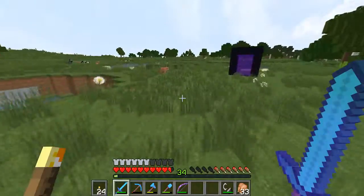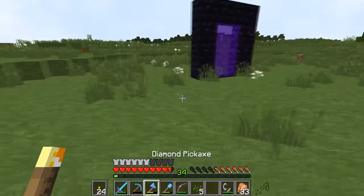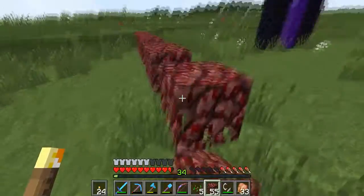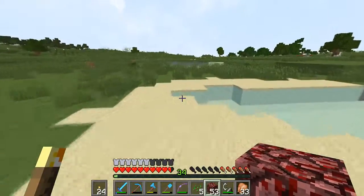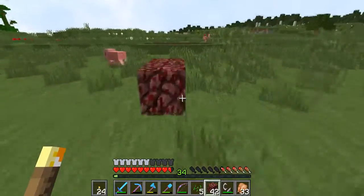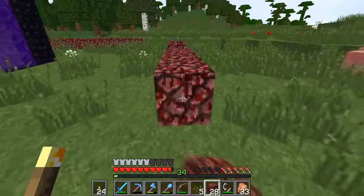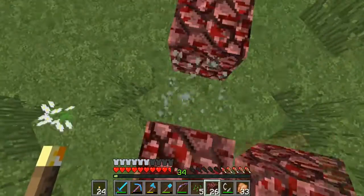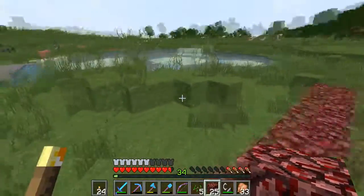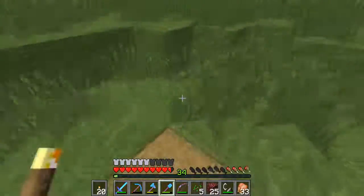I'm going to claim a bit of an area down here because what I want to build is a kind of entrance hall welcome center. I'd appreciate it if no one built inside this square — I just want to build something around about this size, nothing huge. Just a nice entrance way that's big and bold. Anything else, guys — come and claim it! We're probably going to have a path coming out of each of the corners, so something like this. Let me light this up as we go.